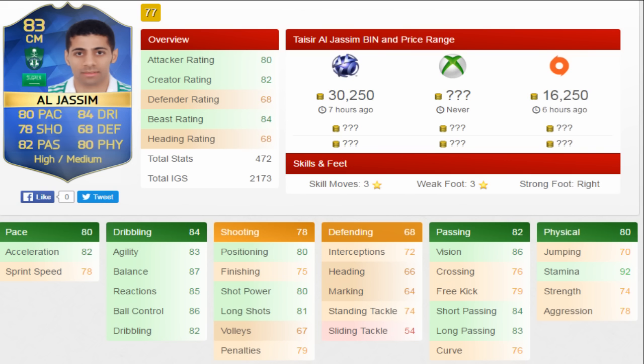Let's have a look at his in-game stats. His dribbling is pretty much all green, which is nice to see: 83 agility, 87 balance, 85 reactions, 86 ball control, 82 dribbling. His shot power is 80, long shots 81, positioning 80, finishing only 75 — we'll talk more about that in a minute. Short passing is 84, long passing 83, and stamina 92.